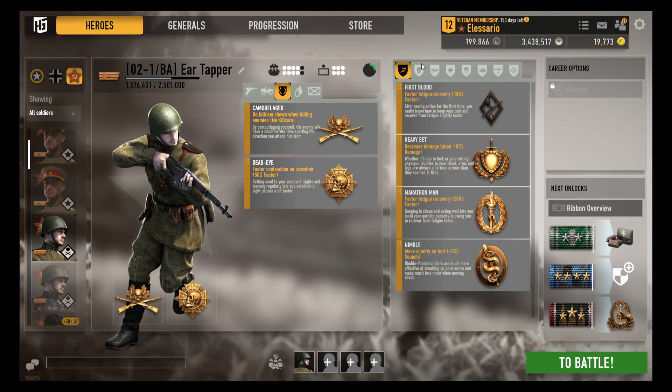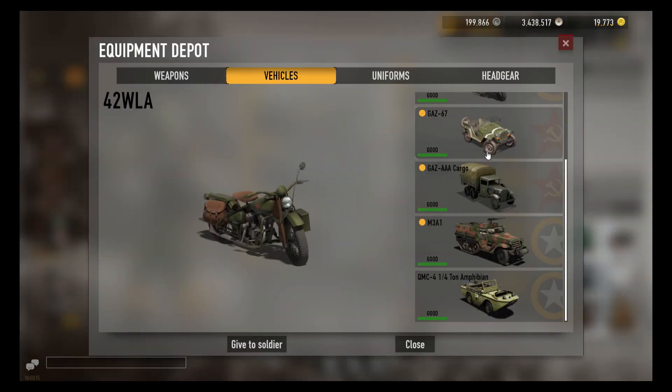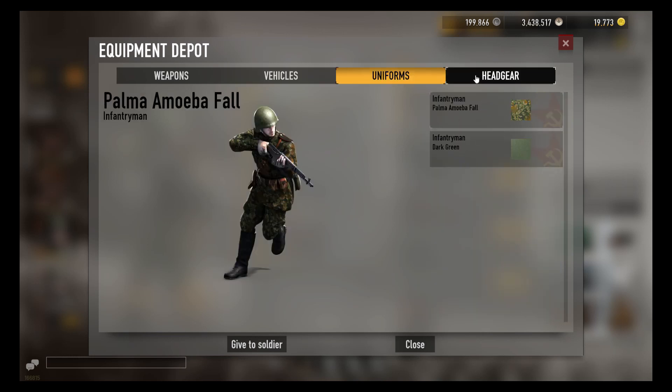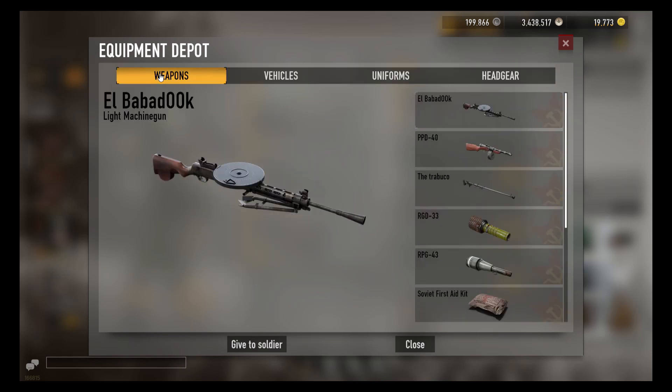I've bought a new soldier that I will make into my DP-28 guy. All the equipment that I had can now be found here — I can distribute it to any soldiers that have it unlocked. But keep in mind, captured weapons can only be distributed to the faction they came from, so do not promote soldiers with captured weapons to general.